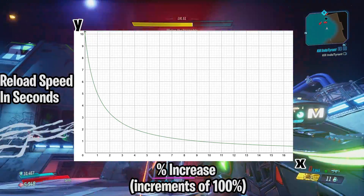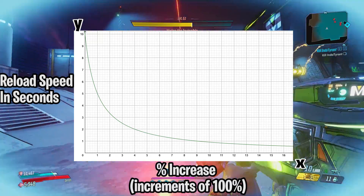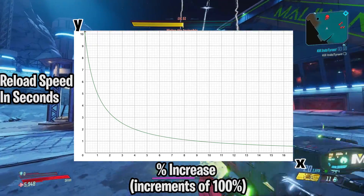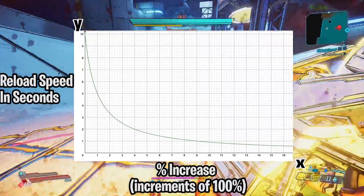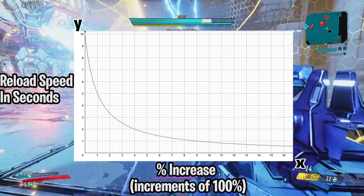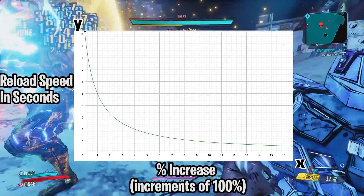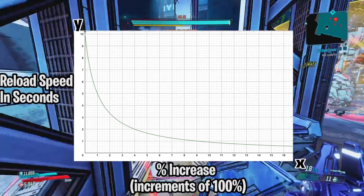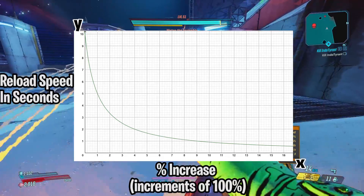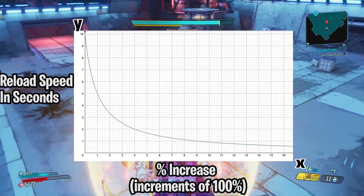Here's a graph of that formula. The line starts at 10 seconds because the reload speed for said weapon is 10 seconds, and it's at x equals 0, meaning there are no percentage increases. As we move further to the right where x is increasing, you start seeing the reload speed represented by y decrease. At x equals 5 it means there's a 500% increase in reload speed, and at x equals 60 it is a 6,000% increase. As you can see, the speed increase formula never really touches the x-axis, because it is not possible to reach a reload speed of 0 seconds. You can get as close as possible but never truly reload in 0 seconds.